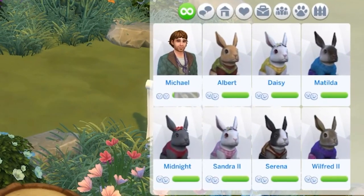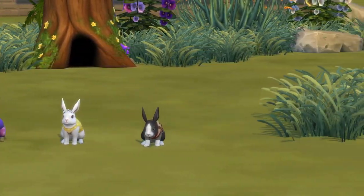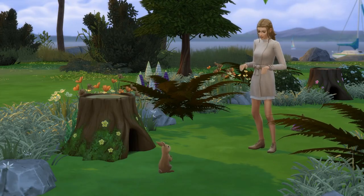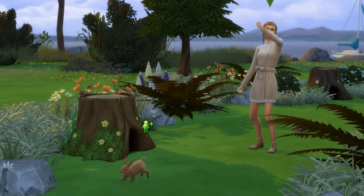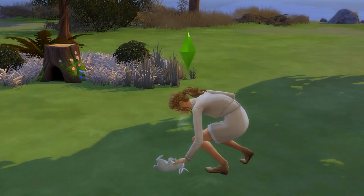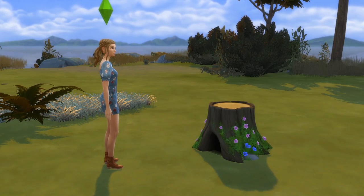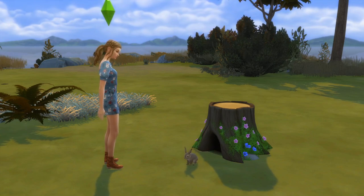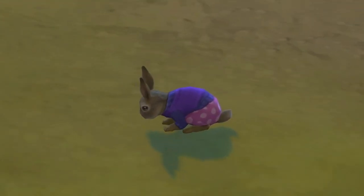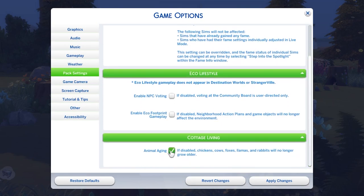Once you have seven rabbits, all with maxed out friendship, all dressed, and all with landscaped homes, then you have completed and won the challenge. This challenge should be played with your sim's aging off and animal aging on, which leads us to what happens if one of your rabbits passes away from old age. In this instance, you don't have to sell their home, but you must max out the friendship bar, as well as name and clothe the new rabbit that lives there before you can purchase any more rabbit homes. Note that you can toggle animal aging on and off within the pack settings tab in game options.